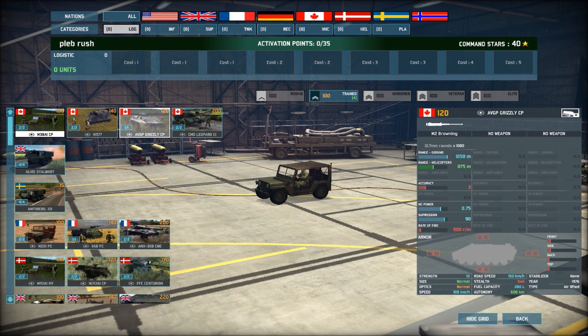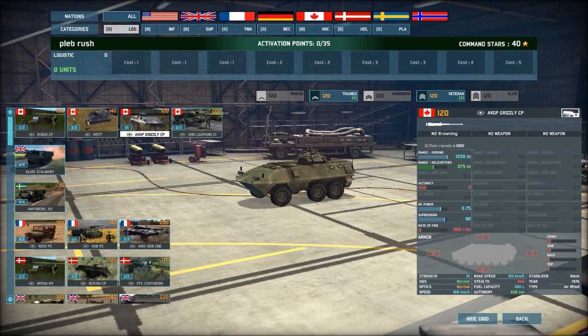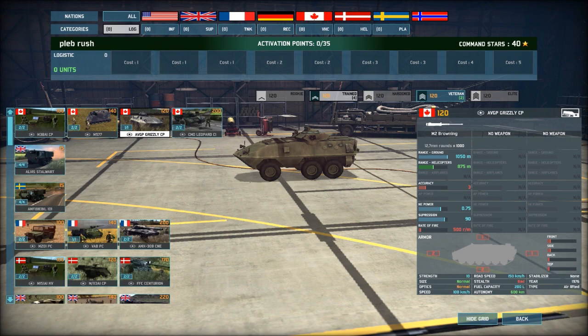We'll start with logistics first. I normally always go for my AVGP Grizzly CP command vehicle — the Canadian thing. It looks kind of like a Striker. You get four of them.